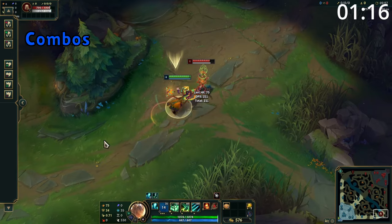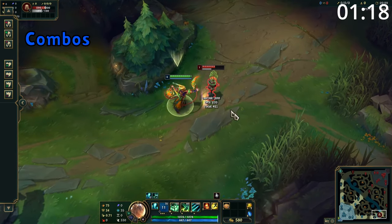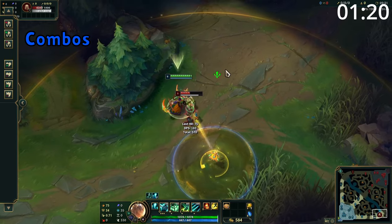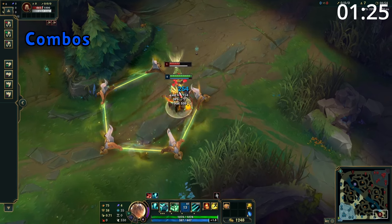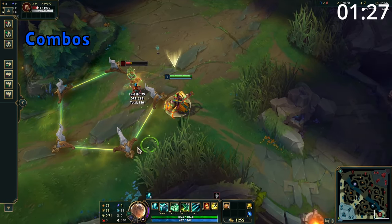Your go-to combo is to E the enemy towards you, or to attack and then Q. Use lantern to reposition your ally or to shield yourself and then spam away with attacks. And your all-in combo when landing hook is to use Q into your ultimate, and then just before the stun ends, flay them into the box and auto-attack.